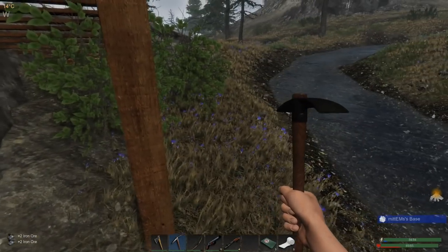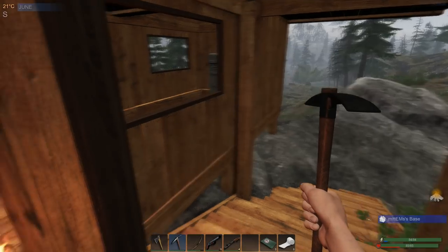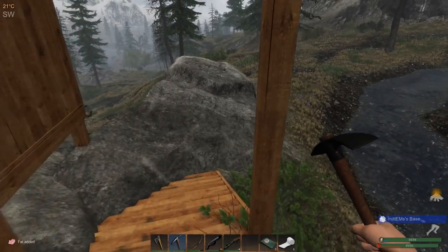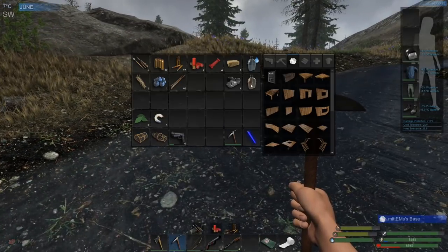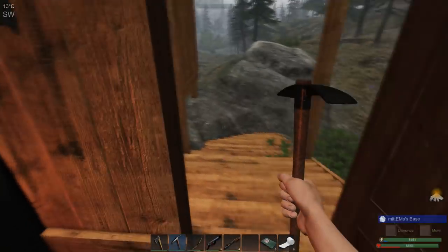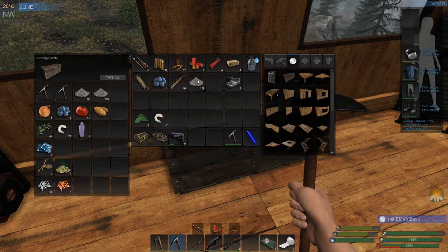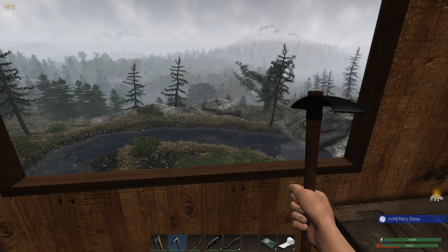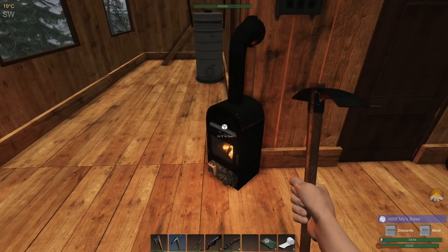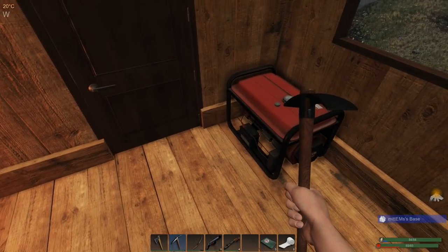There were two iron ores there and one of them disintegrated as I was looking at it. There was a lot to cover but it was important to just appreciate the work that must have gone into this update. All of this performance saving enables further updates — a bigger map, more items to build, larger bases — so bring it on. We've got plenty of power and we're not doing too badly at the moment.